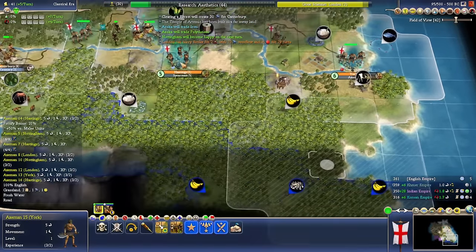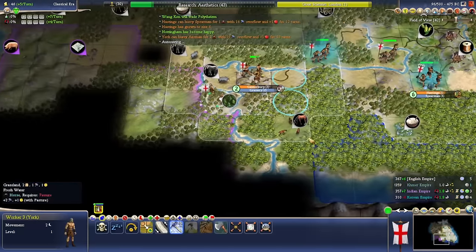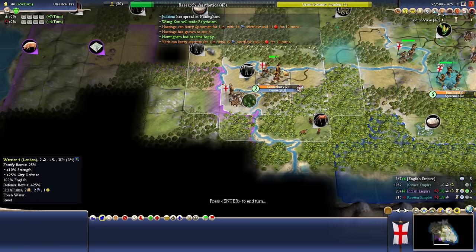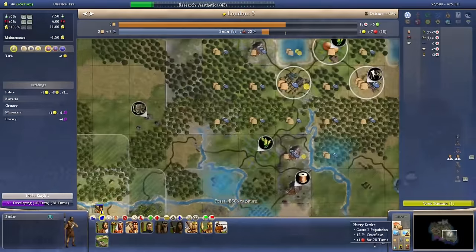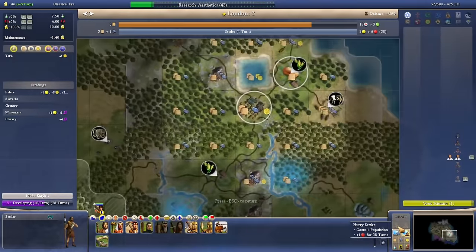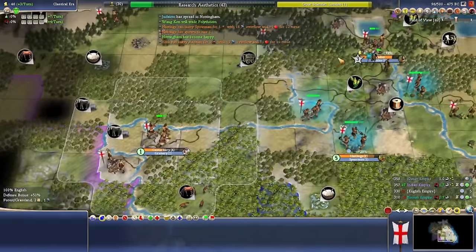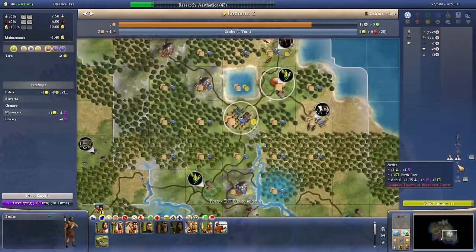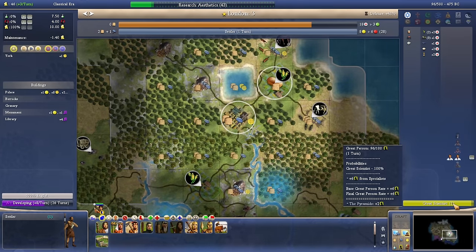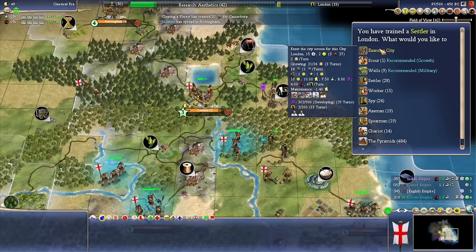I'm going to automate some workers because I want to focus on what's going on here. You can finish your chop — that'll get the granary going. I was maybe not going to whip London as much because the population has dropped pretty heavily. We get a great scientist in one turn — we just need one great scientist, and then we can take these specialists off.